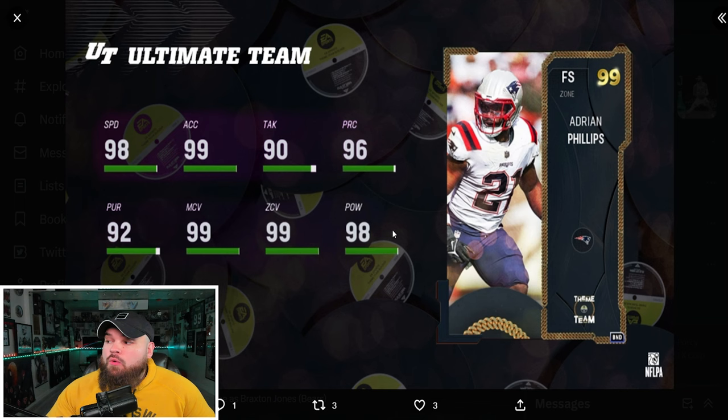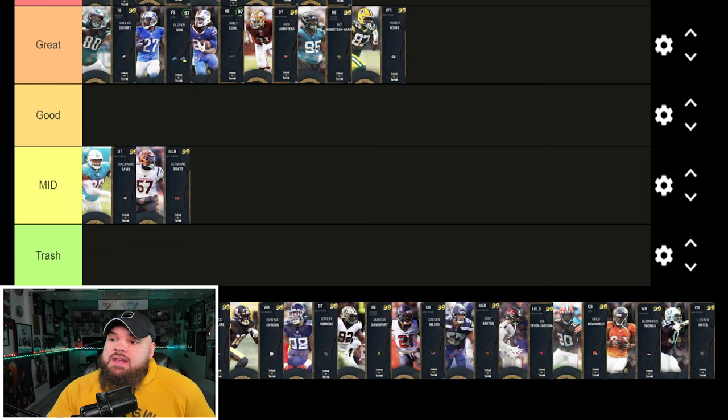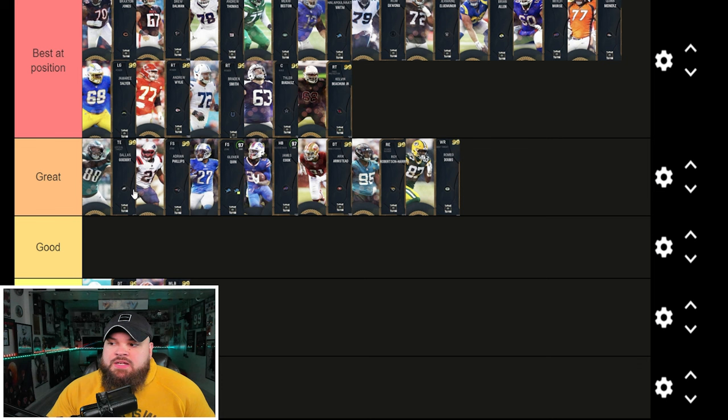Right after that, Adrian Phillips — could be up to 99 speed, has 99 acceleration, great play rec, 99 man, 99 zone. He can get the same abilities as Glover Quinn: 0 AP deep out zone KO or 0 AP pick artist. I'm putting him right by Glover Quinn — they're pretty similar stats-wise. Adrian Phillips is probably a little bit better.